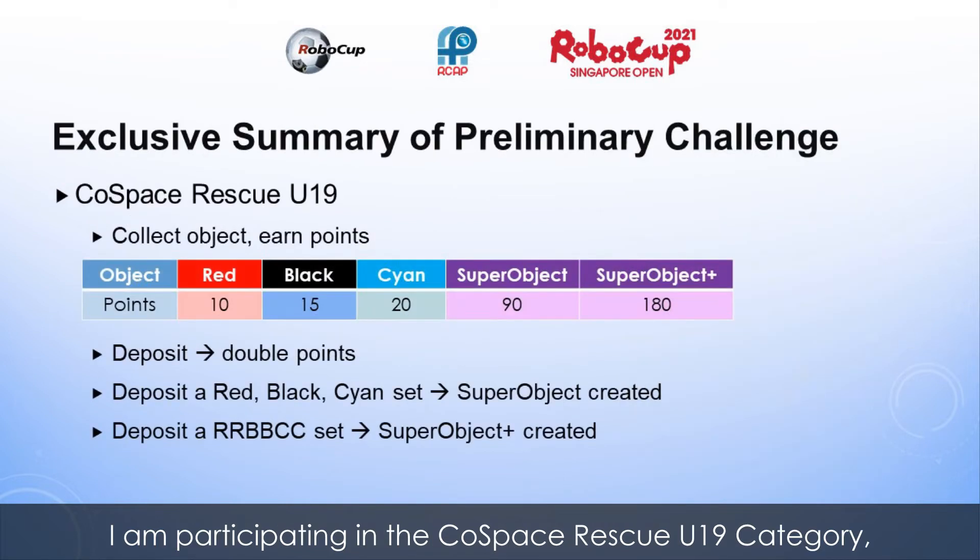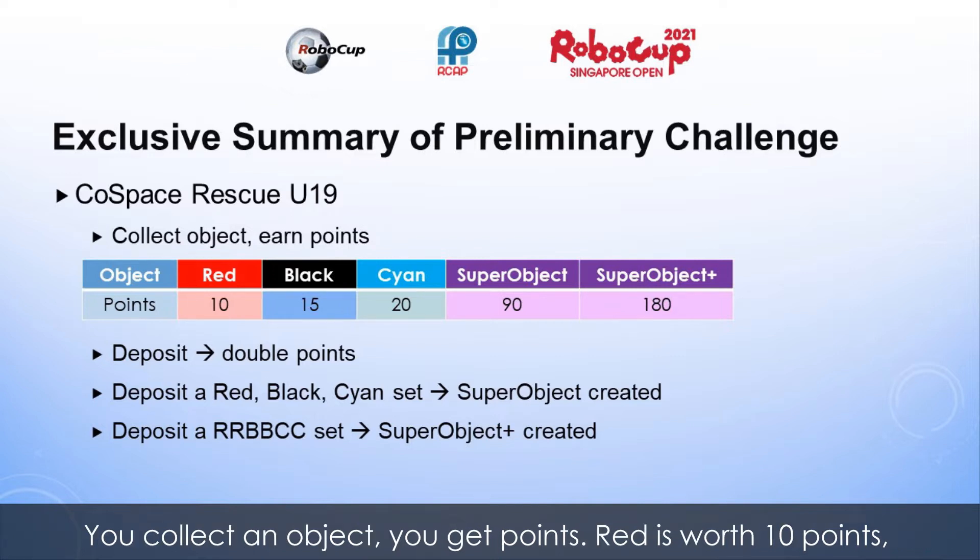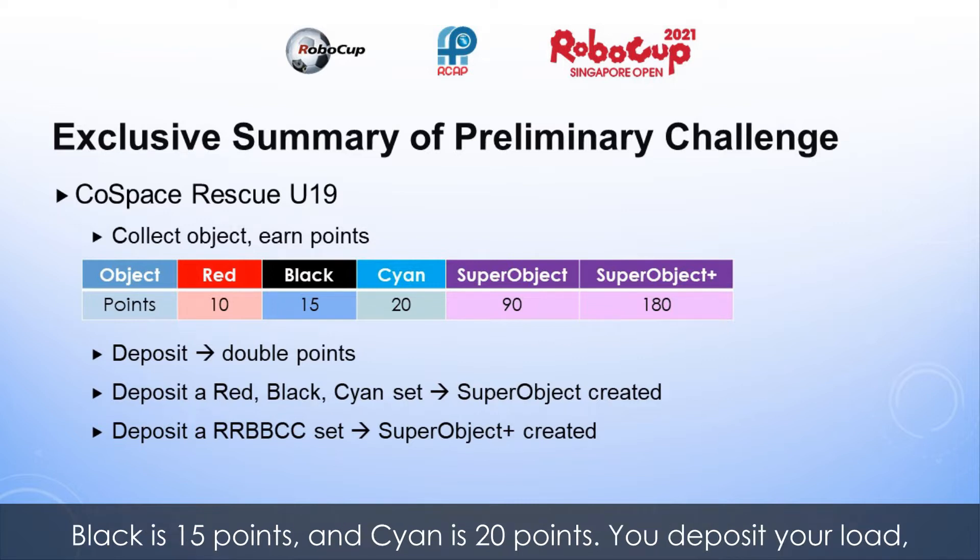I'm participating in the Cold Space Rescue U19 category and the task is to get Cold Space Bot points with a time limit of 6 minutes. You collect an object, you get points. Red is worth 10 points, black is 15 points.